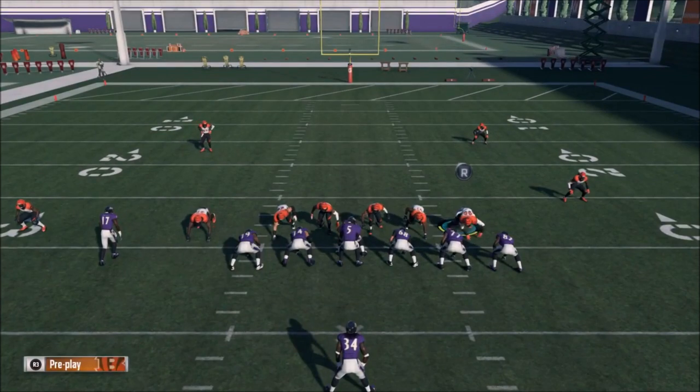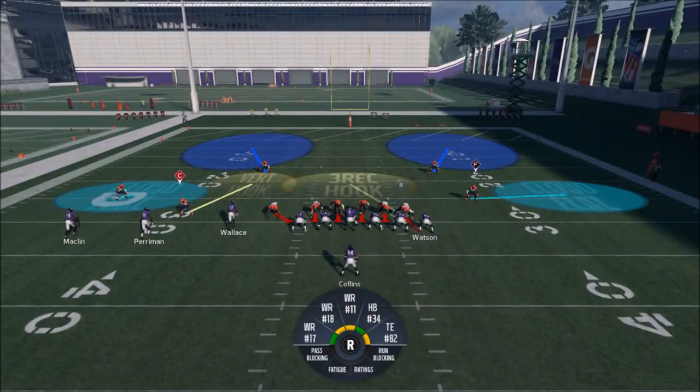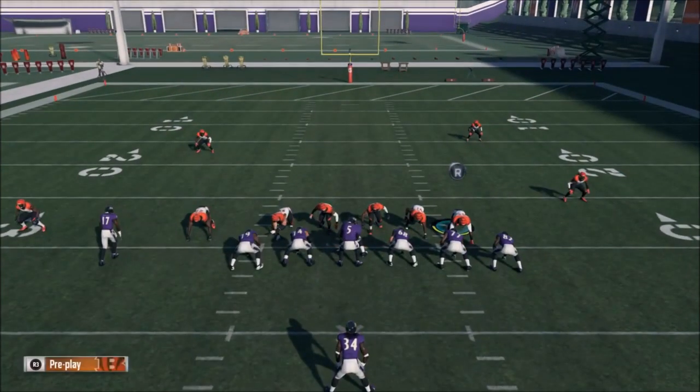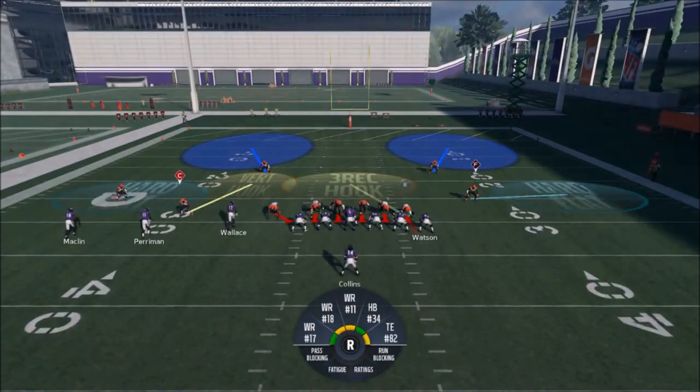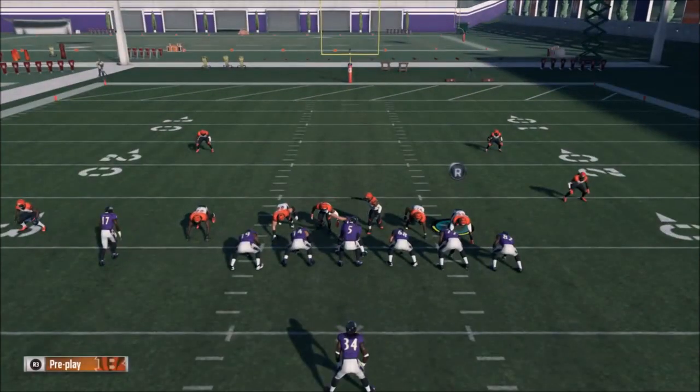I also like to motion this guy back and forth because I don't want to get suctioned into the block — motioning helps me drop back into coverage better. Since the blitz is going to get in pretty quick, I'm going to go underneath, because hard flats are better when you're blitzing.